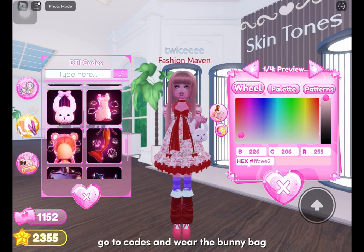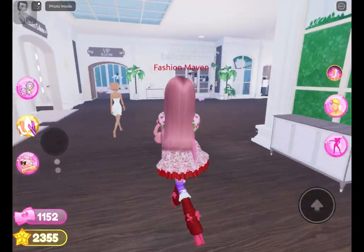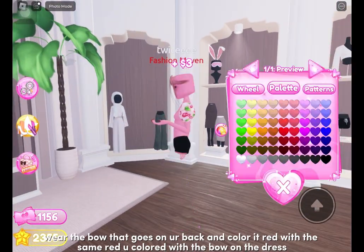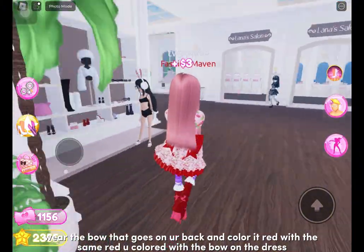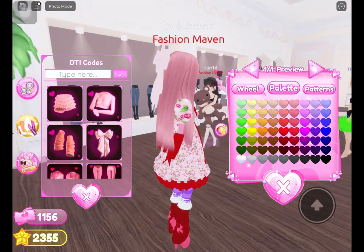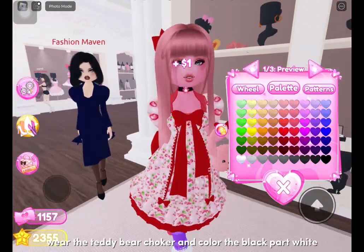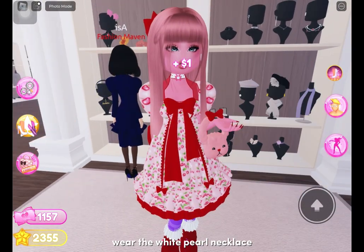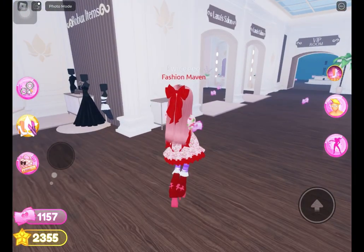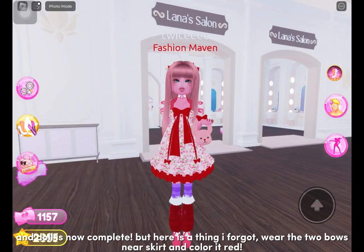Go to coats and wear the bunny bag. Wear the bow that goes on your back and color it red with the same red you used on the bow on the dress. Go to coats and wear the bow that goes to the back of your hair and color it the same red. Wear the teddy bear choker and color the black part white. Wear the white pearl necklace. Doll is now complete — but one thing I forgot: wear the two bows near the skirt and color it red.